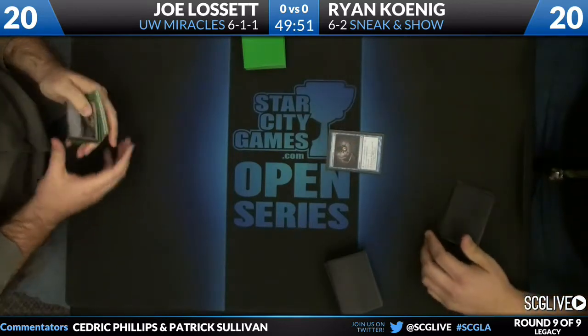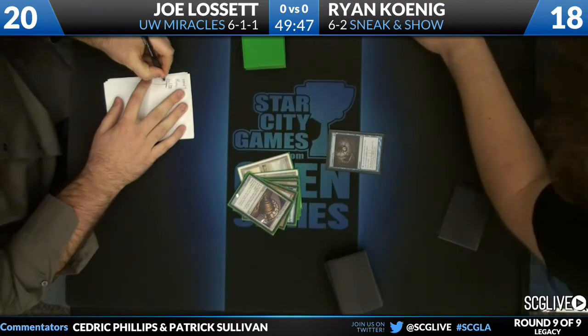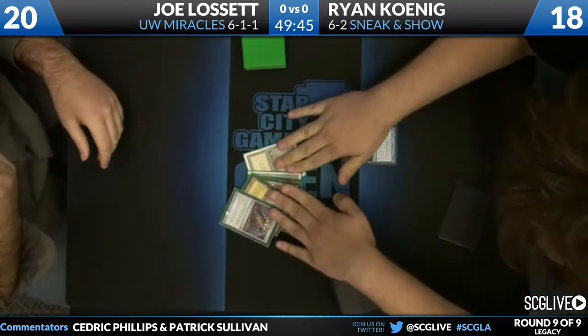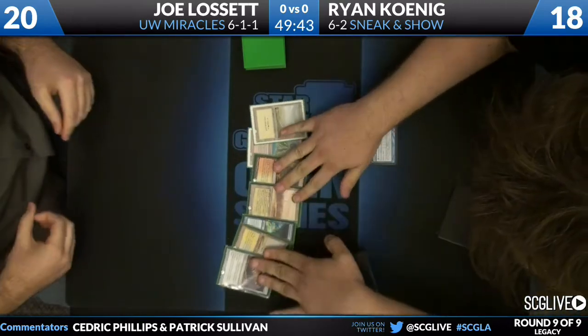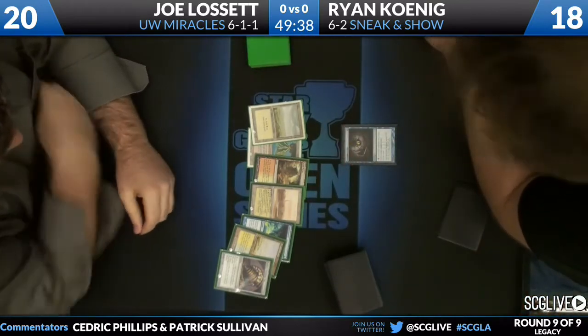Koenig has his opening seven. He's going to keep. He's going to start with a Gitaxian Probe against the set. He's going to lay his hand out. You'll see a Sensei's Divining Top on the top, a couple white-bordered Plains too. He says, why don't you spread those out? There's a Volcanic Island, Arid Mesa, Karakas — so you must know what his opponent's playing. A Flusterstorm and a Flooded Strand.